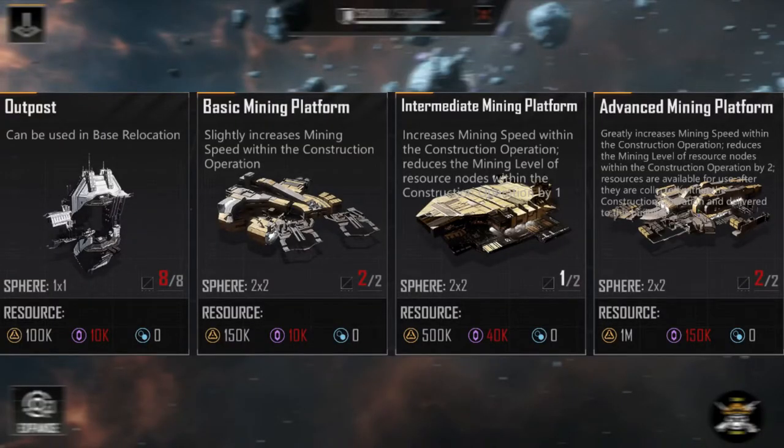When you go to build any of the platforms or an outpost, it's pretty much the same thing. You need a utility ship, you click on the area you want and you'll get this option here. You'll see the outpost, the basic mining platform, the intermediate mining platform, and the advanced mining platform. As you can see, over the intermediate and the advanced, the letters actually go over each other, so it's kind of hard to decipher what it does and what the benefits are. You can also see the price of each one and how many you can have.